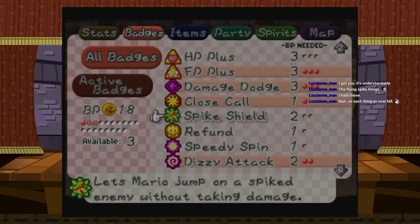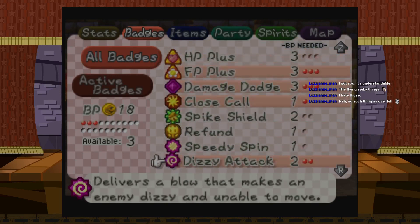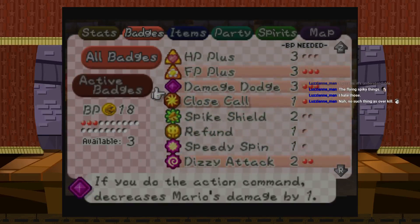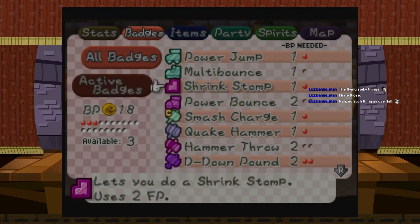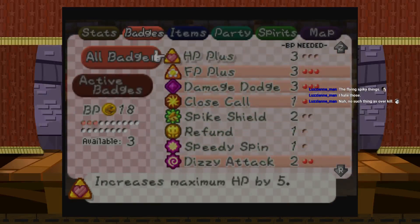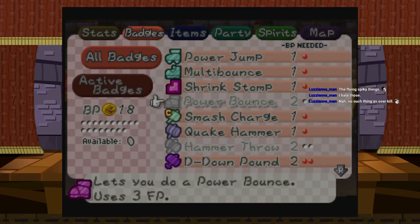I could put spin attack on but that thing was stupid, so we're not doing that. I could just add HP plus, but there have been situations where I wish I had multi bounce, so why don't we do spike shield and multi bounce? The other option is power bounce but I'm so bad with the timing — I feel like power bounce is a complete waste of time.